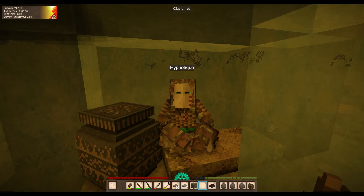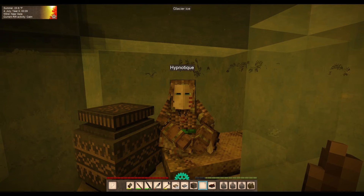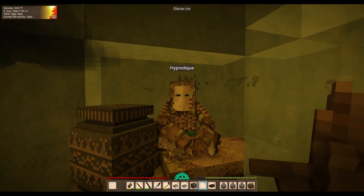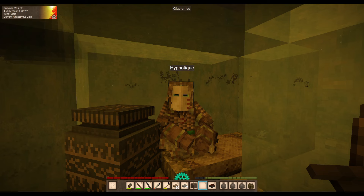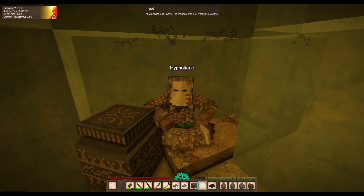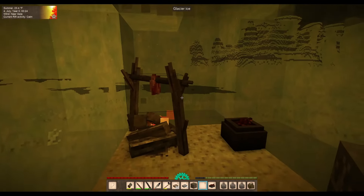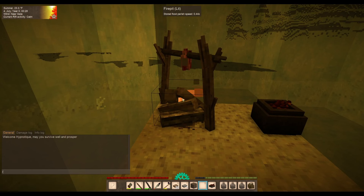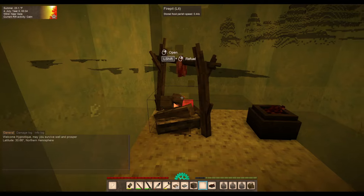Hey guys, welcome back. I'm Hypnotique and this is Vintage Story. We're on my Snowball Earth series on version 1.19.3. It's the middle of the night and we're way south of our base on a scouting mission for clay. In a normal Vintage Story world I'm trying to get out of the snow and we actually found dirt, found low fertility soil and forest floor. I have some meat cooking on the fire and I'm looking for clay. That's the most important thing.